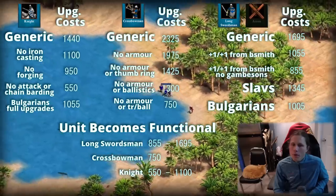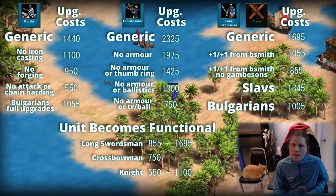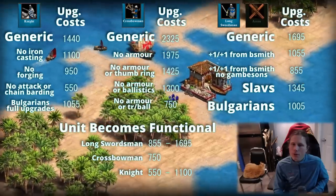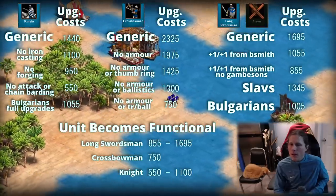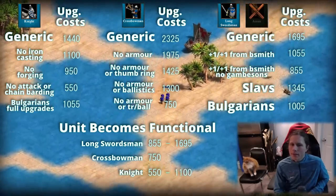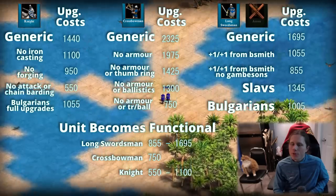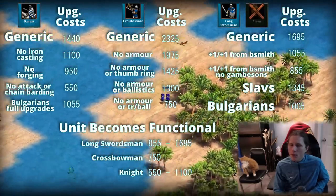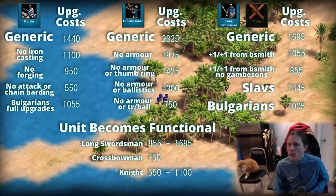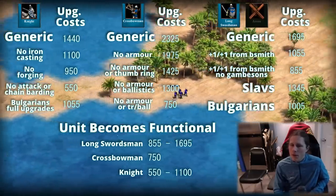Around 1100 resources — fully upgraded without iron casting — is pretty reasonable for knights and quite a bit cheaper than long swordsman. You have mobility and strong units. Knights let you take map control and pick off units, whereas long swordsman require you to go all-in because they're so expensive to get into. Your boom is so delayed that trying to add TCs after doing the long swordsman thing just doesn't work — it's too expensive to play economically.